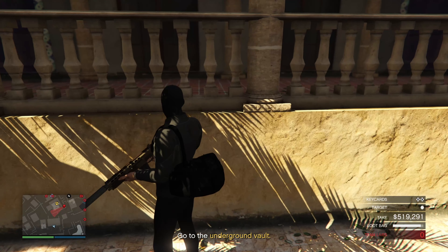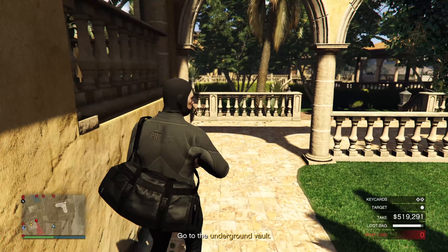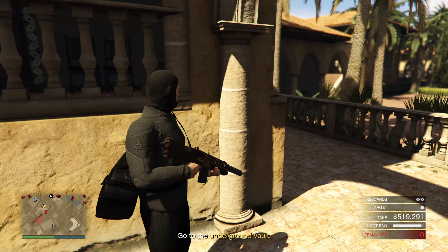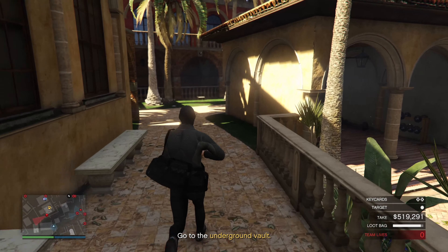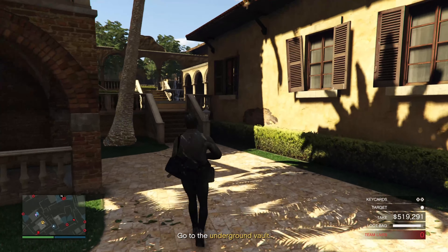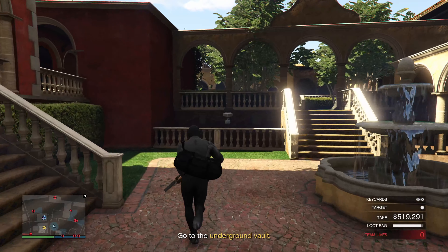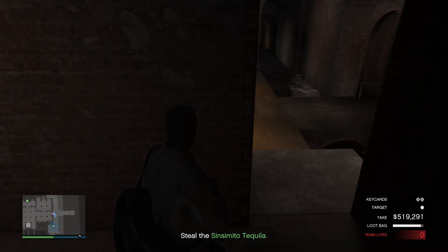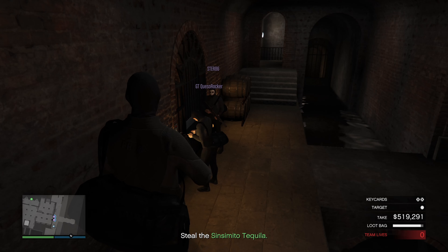As far as discounts go, there's 30% off the Vapid Dominator GTT, and 40% off select other vehicles. You'll also get 40% off upgrades on bunkers this week. Among the discounted vehicles: 40% off the Pegassi Toreador, 40% off the Spectre, and all bunkers are 50% off. Bunker modifications and upgrades will also be 40% off this week.